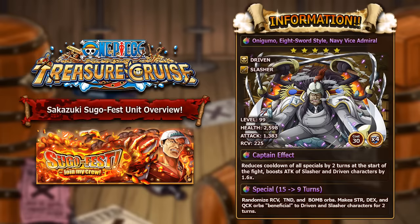His captain ability will reduce the cooldown of all specials by two turns at the start of the fight, then boost the attack of slasher and driven characters by 1.6 times. If they have both classes it's 1.6 times 1.6. Honestly it's not a terrible captain ability because there are a lot of driven slasher units — probably one of the most predominant type combinations in One Piece Treasure Cruise.